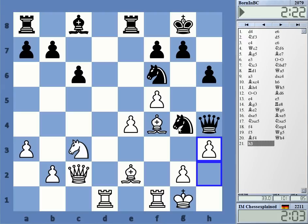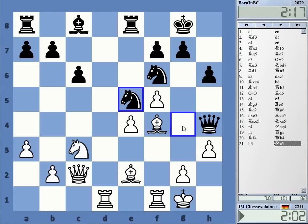Maybe start with this — I'm getting down on time and I definitely don't want to lose this game after this funny play. Okay, King h2, intending g3, runs into Knight g4 check, which is not very nice. Queen d2, d4 maybe.